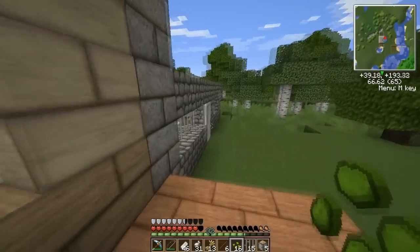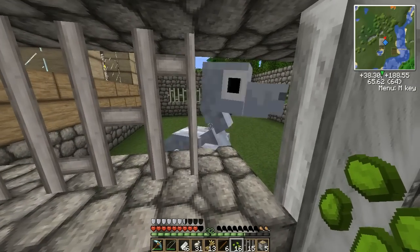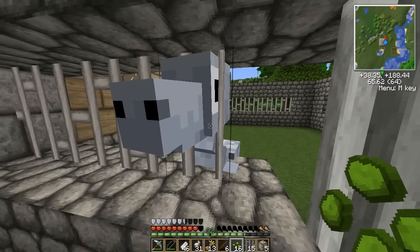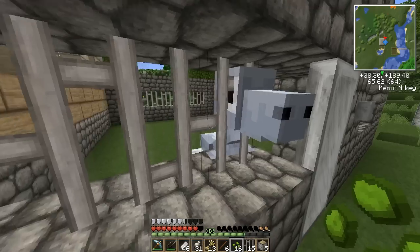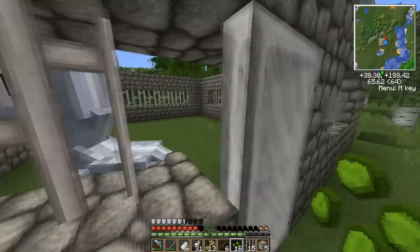Let's see how this Velociraptor's doing. Hey, there he is. He's actually really cute, but I'm pretty sure he's going to try and kill me. You do not look threatening at all, but from all the times I've watched Jurassic Park, I know that you are very, very vicious. So I'm going to let you stay there.